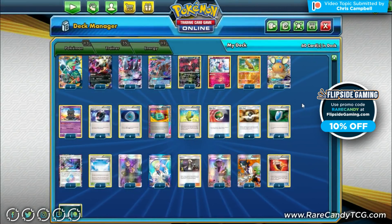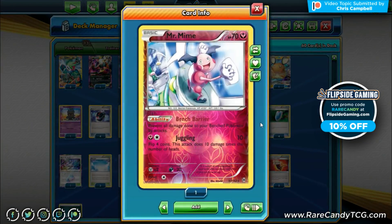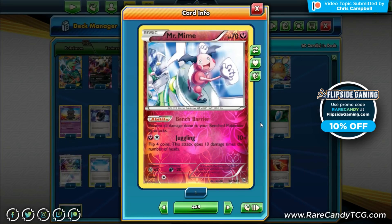We have one copy of Mr. Mime for the Bench Barrier ability, which is really good against things like Pikarom so they can't Tag Bolt our benched Pokémon as easily, and also against Magikarp Wailord so they can't Towering Splash a bunch of bench Pokémon.